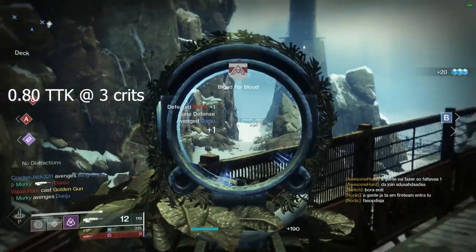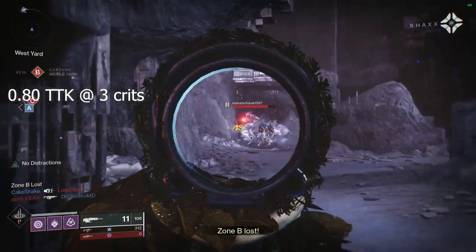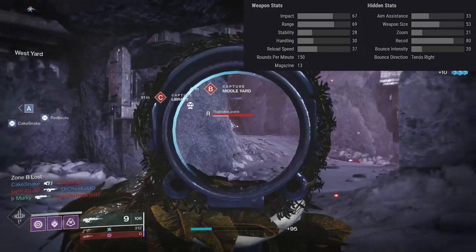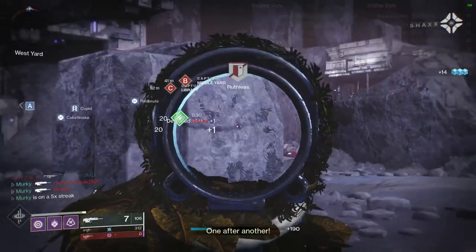Imperative is the first legendary scout rifle that could truly hang with the exotics. It's got a 0.8-second time to kill inside Crucible, it can three-crit from a hell of a distance, and it's got some good base stats with the ability to roll Explosive Payload with No Distractions. The weapon has definitely got potential.